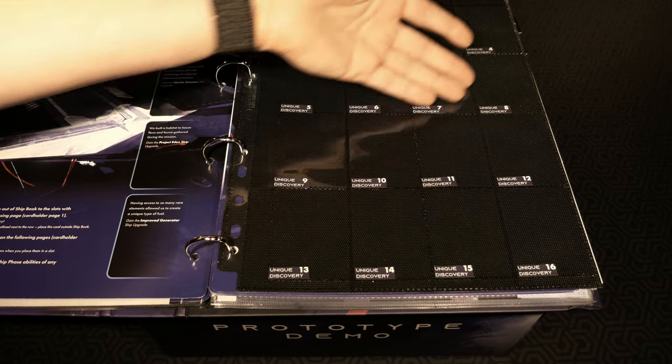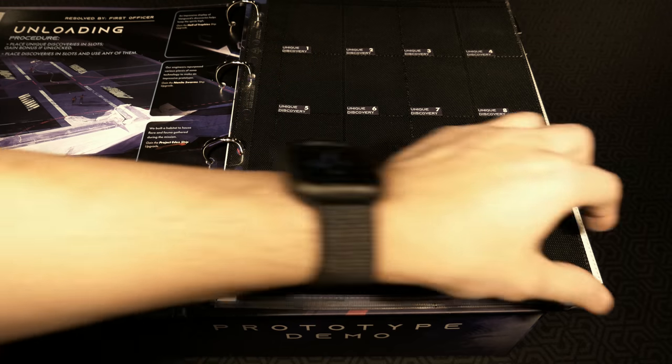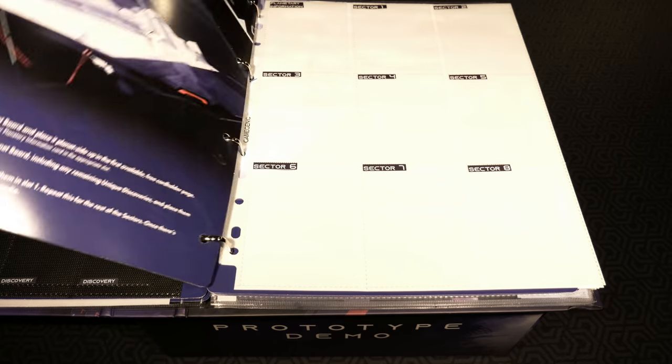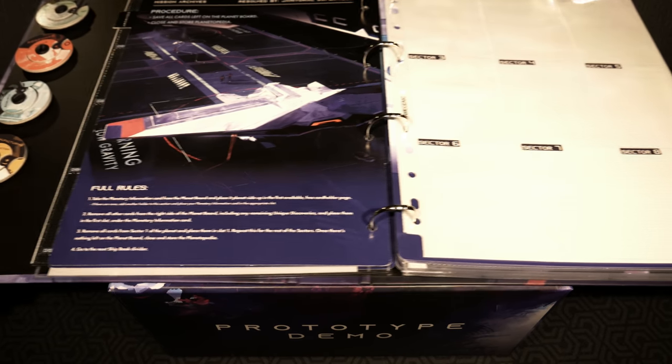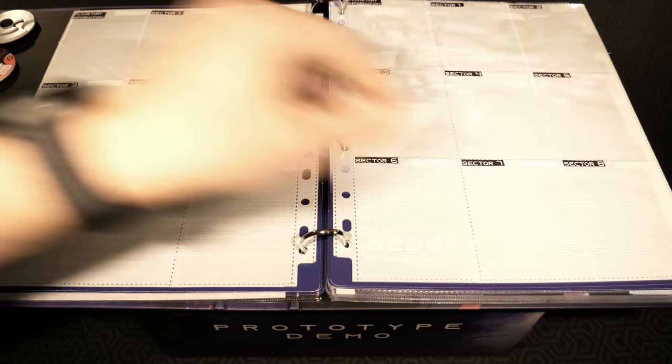We have a unique area here for each discovery and they're all numbered. Mission archives are next - this has planetary information, the different sectors all divided up, and there are some rules on this, with a lot more places to discover.